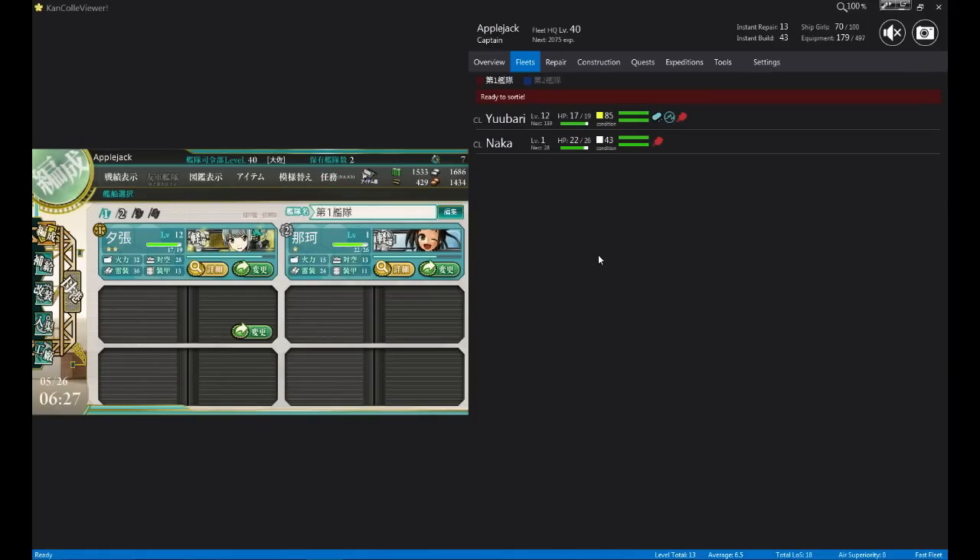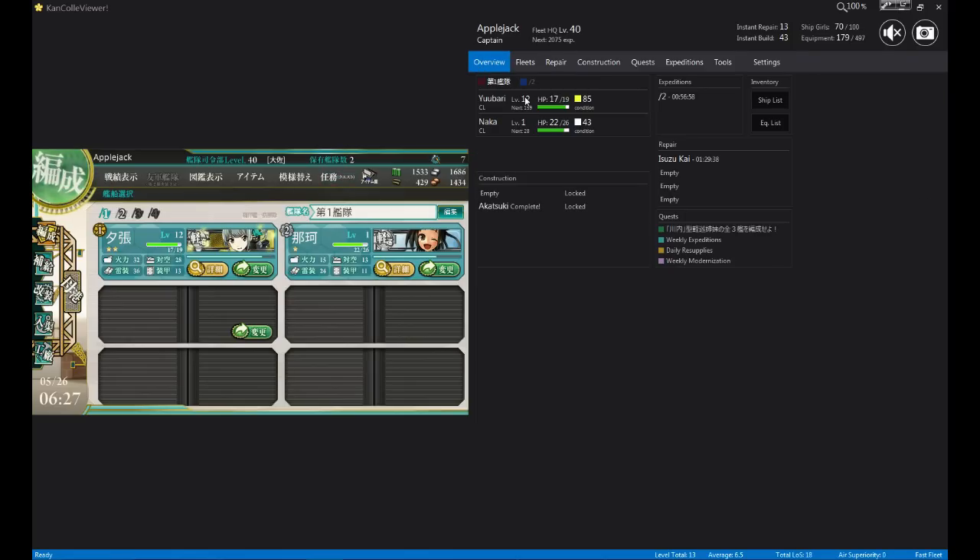Welcome everyone to my second video tutorial series on how to play KanColle Collection. This is a continuation of the last one, except I have the view bigger and my KanColle Collection viewer screen is on this time. Definitely you want to install this — there will be a tutorial link in the description. KanColle Collection Viewer is very useful because the English version translates a lot of stuff for you, especially the names. You notice the names are in English: Yubari and Naka-chan — this is Naka, this is Yubari.